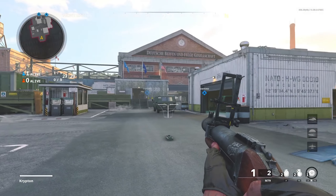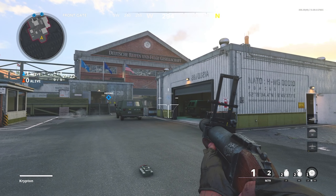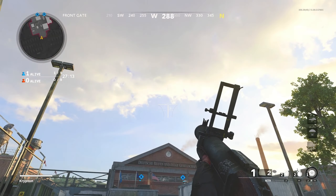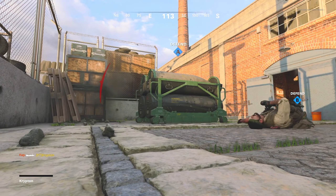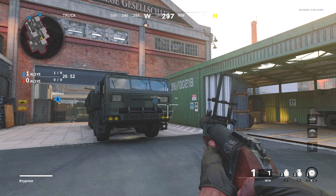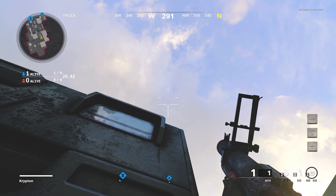Now for the final three noob tube spots. These are mainly designed so that if they're planting and you get lucky you might get a shot off, or if it's planted and a friend tells you when they're starting to defuse. For the first spot, come over to this corner, push in against it, and crouch. Aim up and put the top of your crosshair on that cloud up there, then shoot your noob tube over. For the second spot on the same side, come up to the truck, butt up against it and crouch. Aim up and keep the bottom of your crosshair just at the edge of the light, then shoot it over.